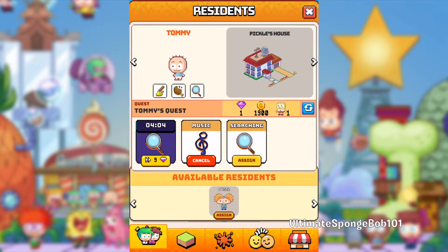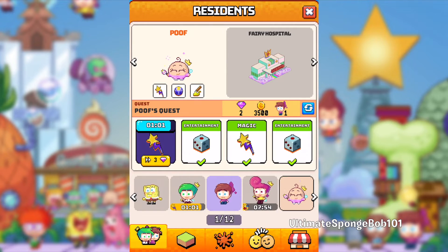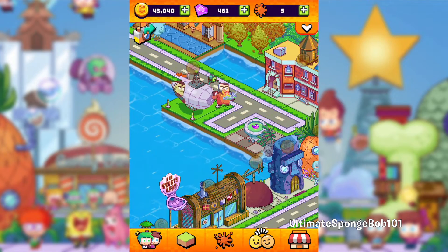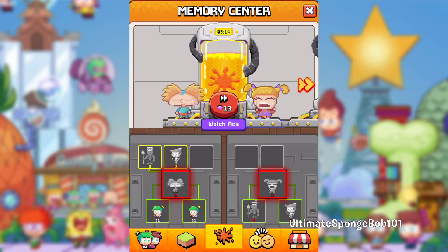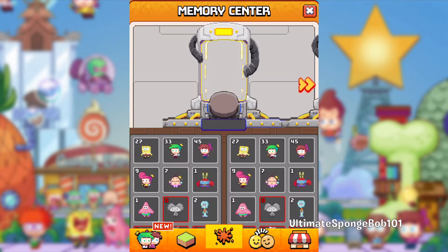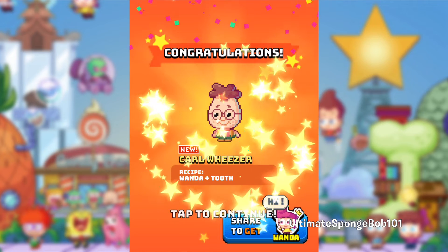Let's get Tommy to do his quest. As the game progresses it's going to be harder and harder to introduce new characters, so the best way forward is to prepare all the characters to be splatted on video so you guys get a good look at all the different characters available in the game. I'm going to speed up the characters. First up we have Splinter — the recipe is Angelica and Arnold. We get a Poof, and then we get Carl Weezer. Let's share to get Wanda.